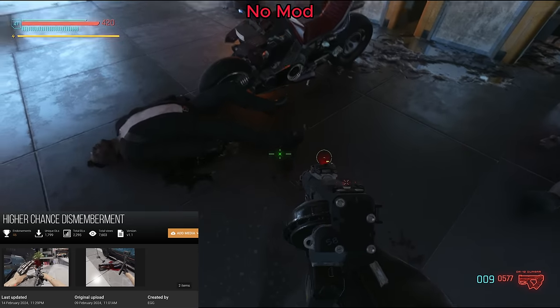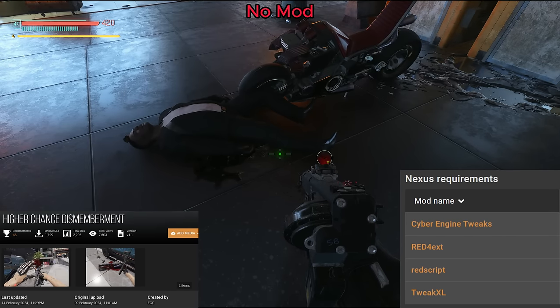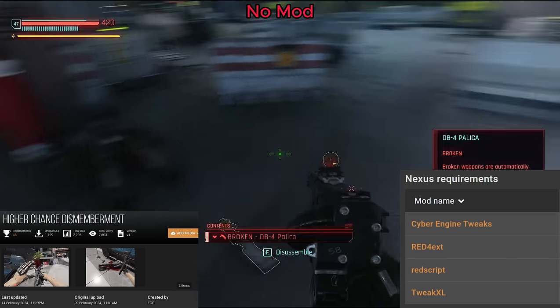Higher Chance Dismemberment has four requirements: Cyber Engine Tweaks, Red4 Extension, RedScript, and TweakXL, and it just has one file option.